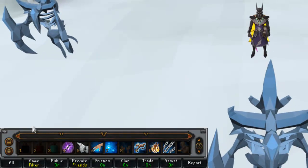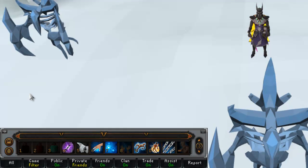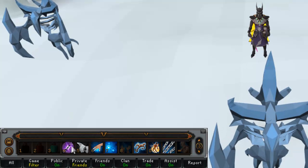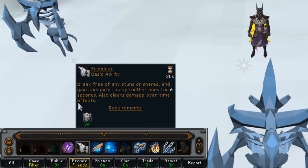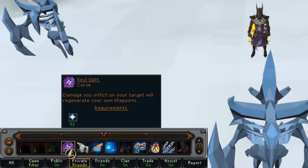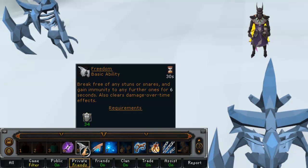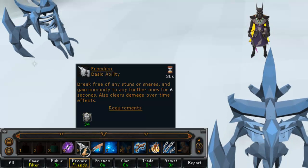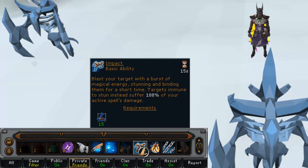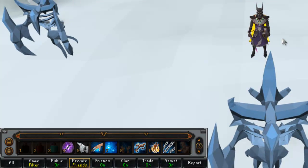Here is my action bar setup for killing Glacors. I don't use keys to press abilities, so I don't have a set order — I simply use the action bar as a one-stop interface for everything I need. The first three slots are potions: Overloads, Prayer Renewals, and Prayer Potions, followed by the Soul Split Curse. I activate quick prayers for Torment, Soul Split, and Item Protect, but sometimes I won't need Soul Split because Blood Barrage or the Vampirism Aura already heals me fully. The next ability is Freedom to free myself if frozen. Following that are the magic abilities in no particular order: Wrack, Concentrated Blast, Wild Magic, Impact, Combust, Chain, and Asphyxiate. I will explain the use of each magic ability later in the guide.